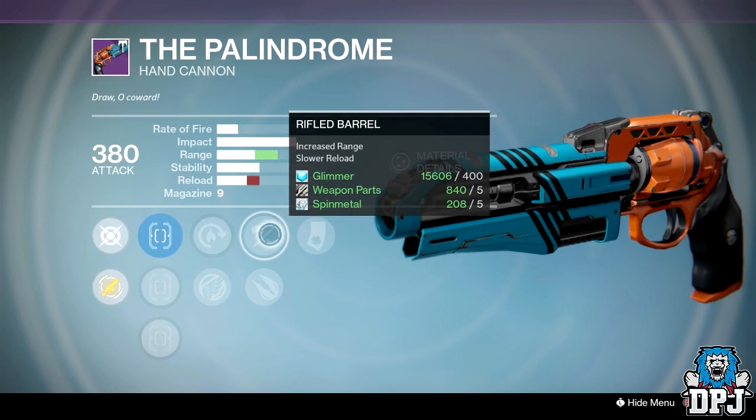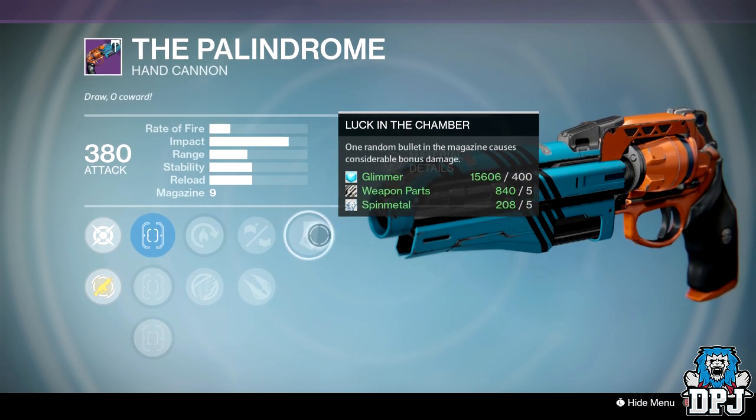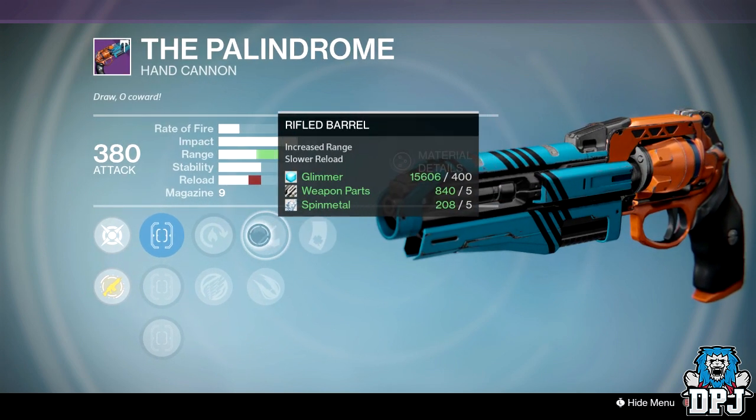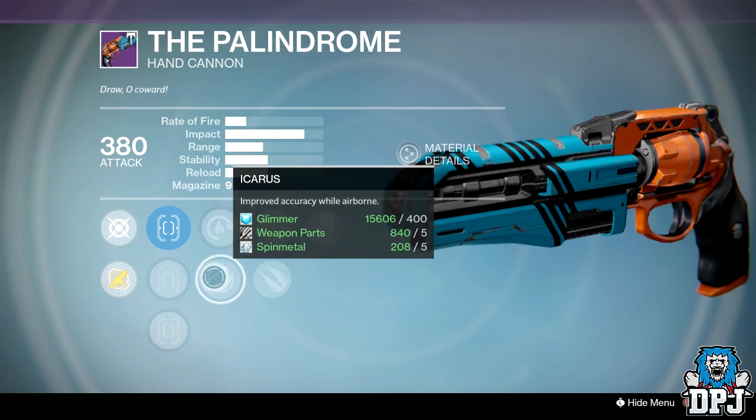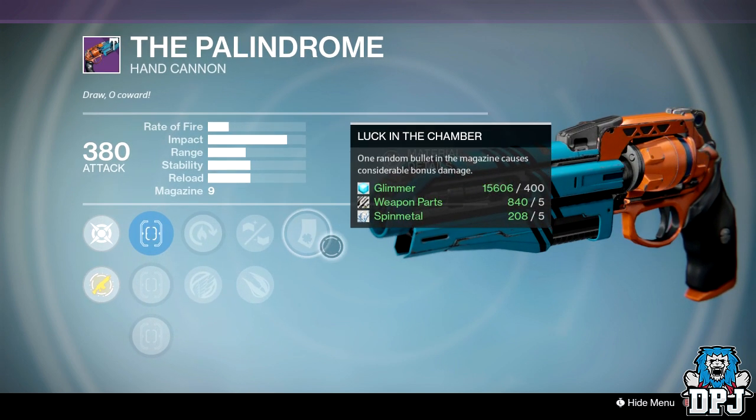This is personally my favourite roll on this weapon. I have this exact same Palindrome but with Shoreshot instead of Truesight, Icarus, Rifled Barrel, and Lock in the Chamber. My playstyle is to rush — I don't need much range and get enough with Rifled Barrel. With my Hunter and Icarus it's absolutely unstoppable. Definitely worth checking out.